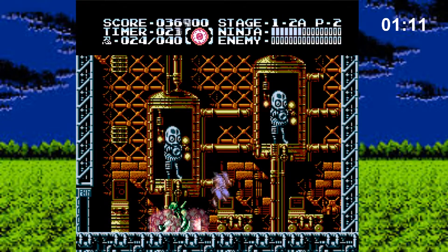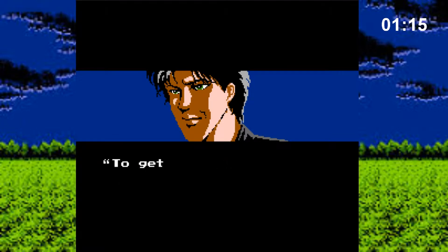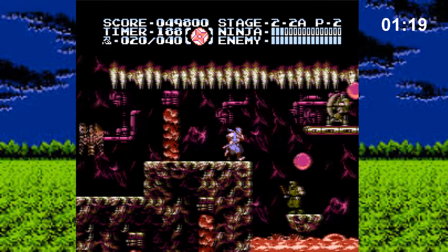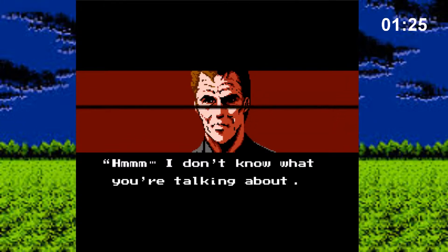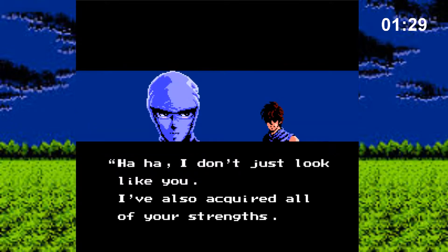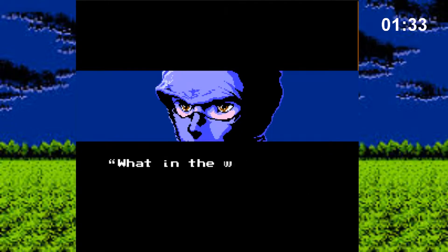Reaching the end of the laboratory, Ryu runs into a mysterious stranger telling him that he has to go to the Castle Rock Fortress to figure out what happened to Irene. On his way to said fortress, Ryu learns that CIA agent Foster is somehow involved in Irene's death. Our hero also runs into his evil doppelganger, but is easily outmatched by him.